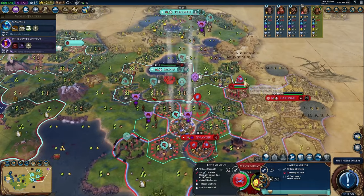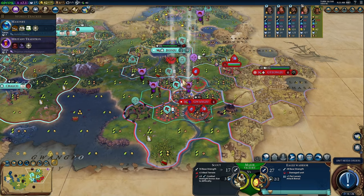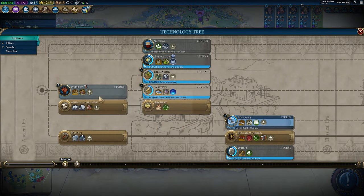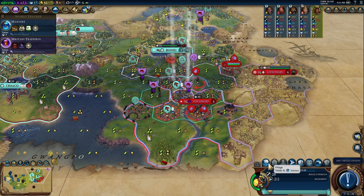We do have a scout here, so let's move the vampire out — it'll take a shot from the encampment but whatever, that's fine. We'll wait until next turn, then pillage. But before we do, I just want to make sure I have the queue set so any overflow science doesn't get wasted. We're going to pillage this now.